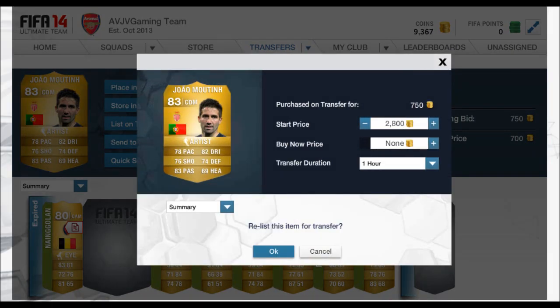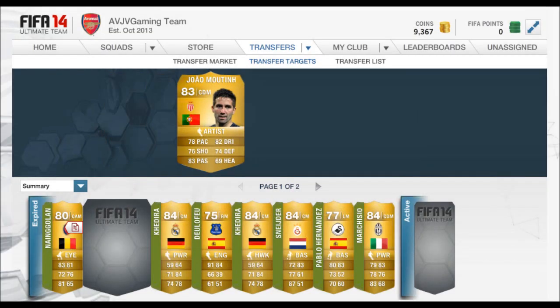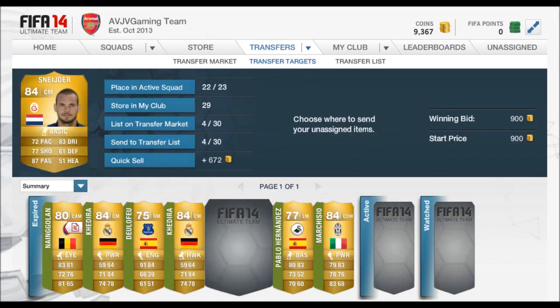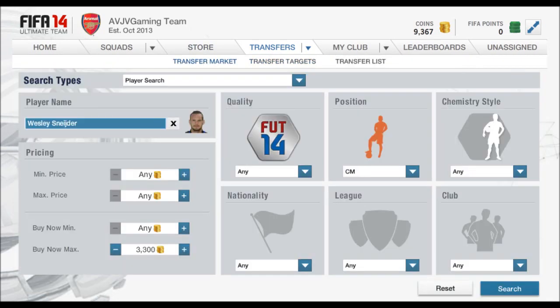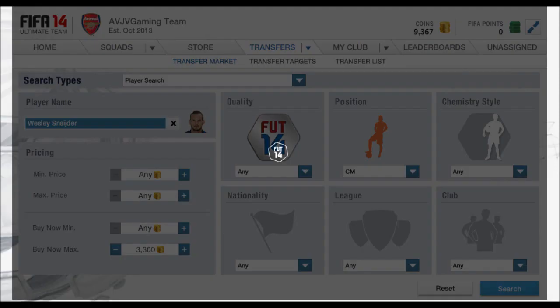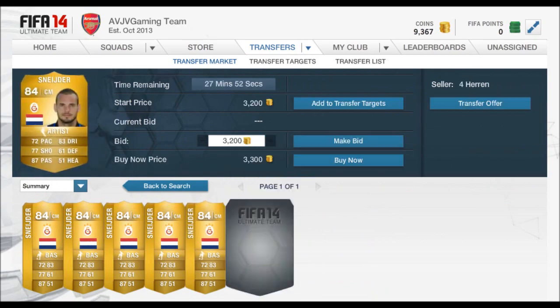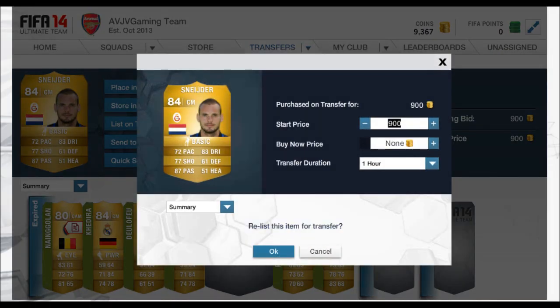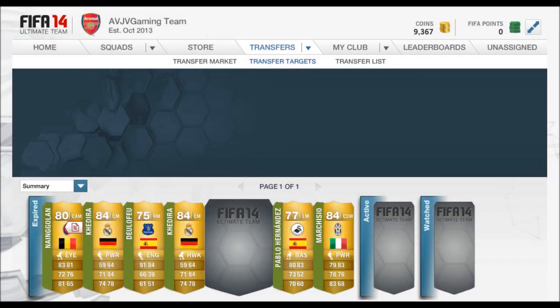Here's Jean Moutinho — he's default center mid, but you can pick him up as a center defensive mid or central attacking mid. We're just trying to list up all the cards here. Schneider for center mid — 900 coins on an open bid — and I think he goes around 3,000 coins, cheapest on the market at 3,300. We'll see if we can make possibly 2,000 coins off that one deal.